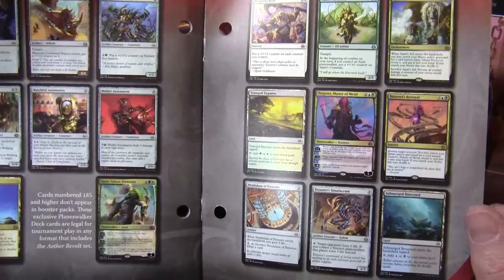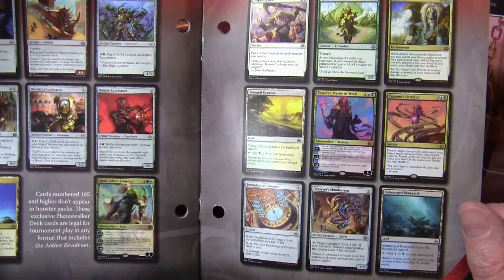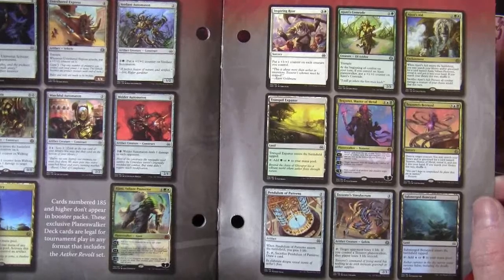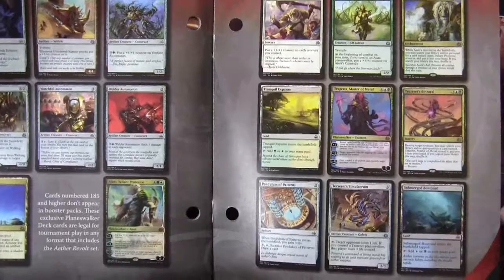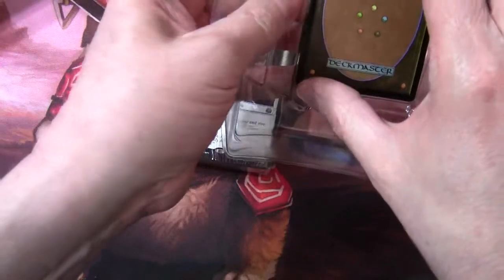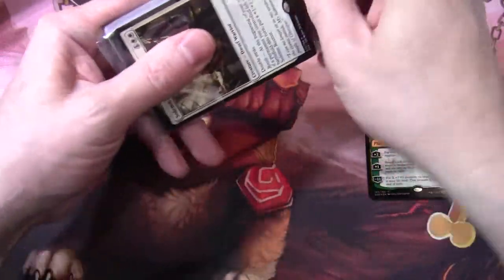Then there's probably a card that cares about your lead card in some way — we'll see Ajani's Aid. It actually names the planeswalker specifically. They've also got a non-basic land that fixes for green-white, although it does enter the battlefield tapped. They've done a similar thing with the cards from the Tezzeret deck. We have a couple of boosters which we'll open in a moment. But let's look at the main deck — and here's our lead planeswalker, which is also foil.